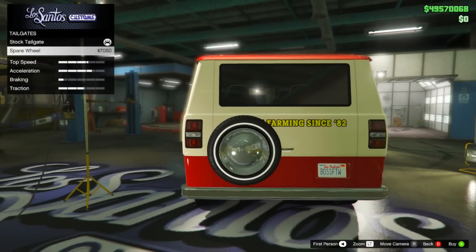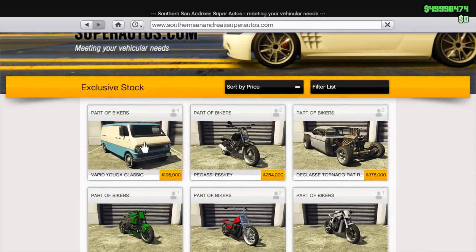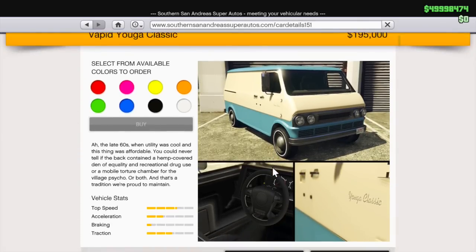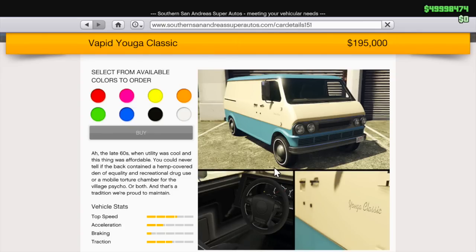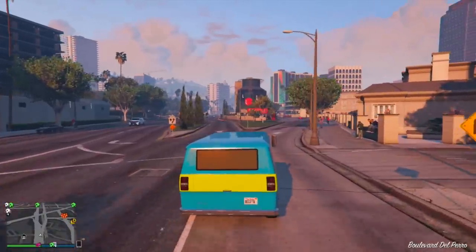Finally, as far as secret things about this vehicle go — I don't know if this is a mistake, but on the in-game website on the Southern San Andreas Super Auto site where you buy this vehicle, it says Vapid Yuga Classic. However, when you bring it into the Los Santos Custom Shop, it says Bravado Yuga Classic. I'm assuming Bravado is the correct one, because on the Newswire that's what Rockstar calls it. So I'm assuming that was a tiny typo. Bravado is the correct name — Vapid is the typo.